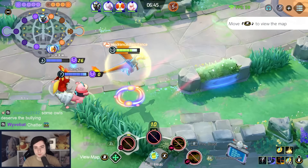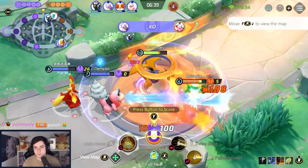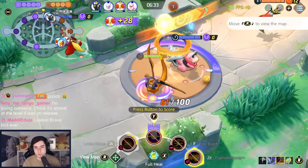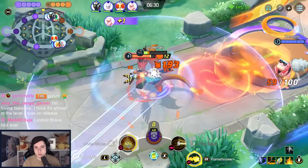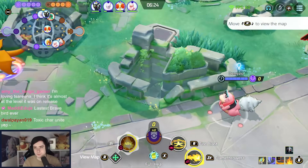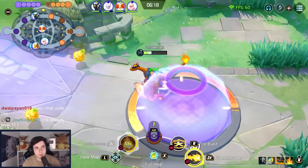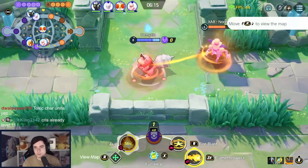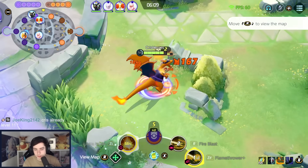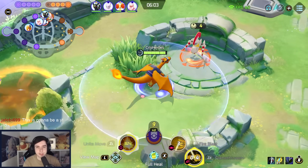I want to use my Unite. Now we do a few stacks so I get my Unite up faster again. Charizard has a lot of good third items — you can play Energy Amplifier, Weakness Policy, Attack Weight, Razor Claw. Those are all viable third items, and it's actually pretty reliable damage.